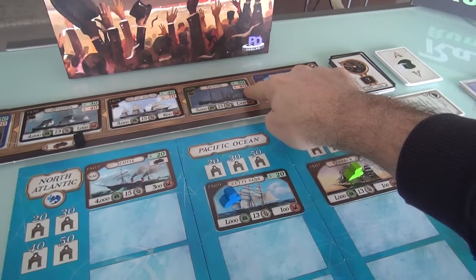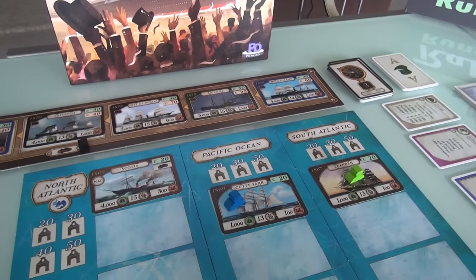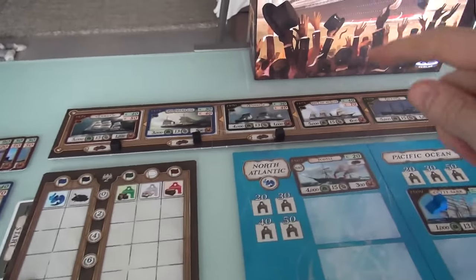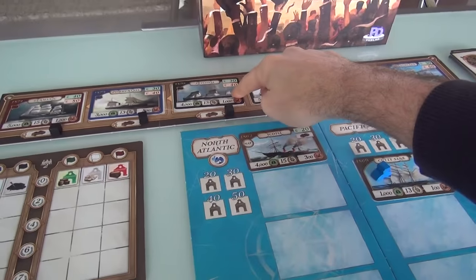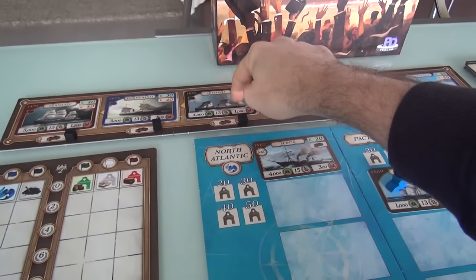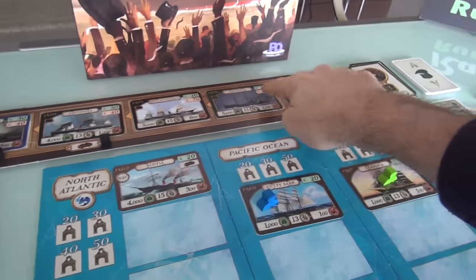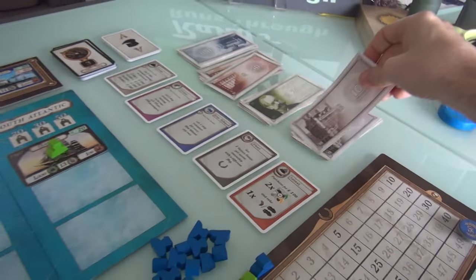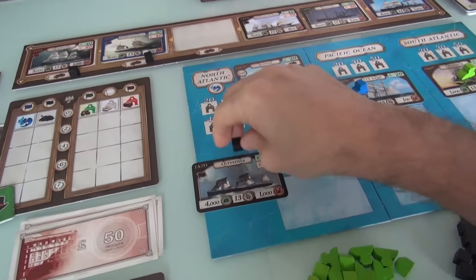Black ships — coal-specializing ships — are the second most valuable, worth four points, and the Abyssinia here is a black ship. It comes with coal, so I think Jen's going to go for that. She'll pay 40 instead of 90 like the Arizona. So Jen pays 40 of her starting 150, giving her 110 remaining. Jen paid 40 to get the Abyssinia, and it came with some coal, so it is ready to ship right off the bat.